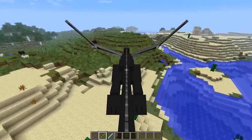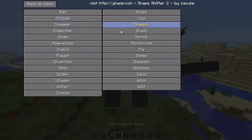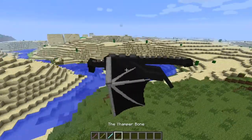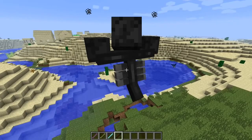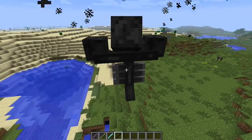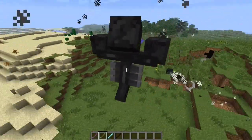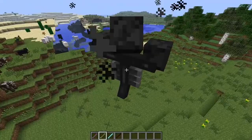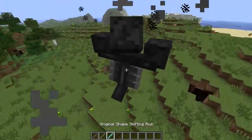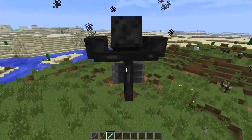The one bone you couldn't craft does the same exact thing, so you can also turn into the Wither. We should be able to shoot the block-breaking Wither skulls with this. There we go! This is a very fun mod with super easy crafting recipes.